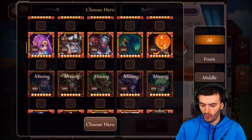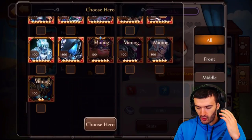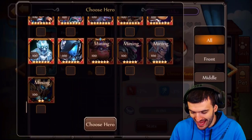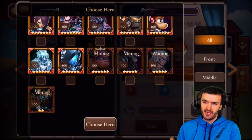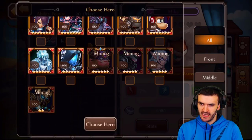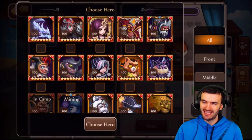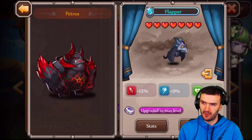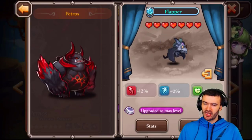After looking through my list, Petrol seems like my best option. The issue is Petrol already has a pet, so I need to remove his current pet first. When you transfer a master, there's a 48-hour wait before you can transfer again, and the pet reverts to one heart comfort level — but the food you invested gets returned to you, which is actually pretty good.